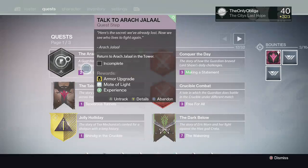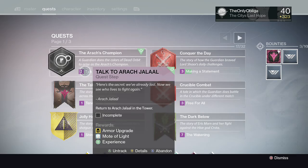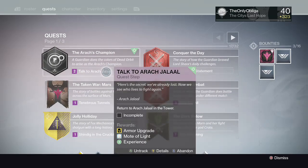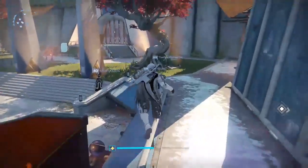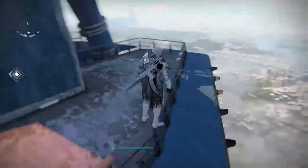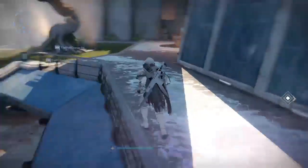This is what the quest looks like. Originally it did have four things to complete. One was to kill minions of the darkness, which would be hive or taken — it said out of 100% but I believe the number to kill was 500. The next one was to defeat — to do ten heroic strikes, and the one after that was crucible kills.